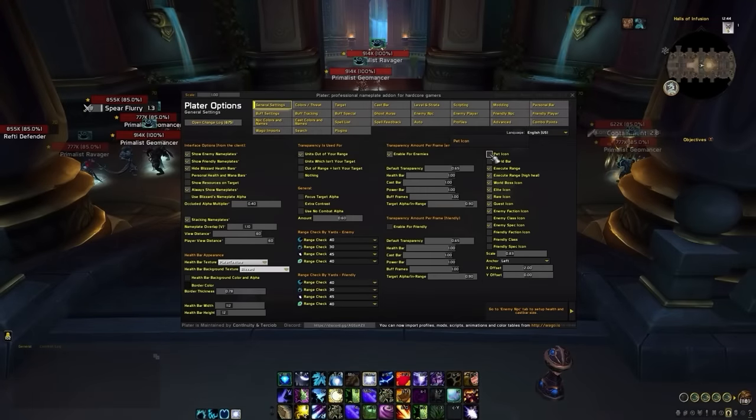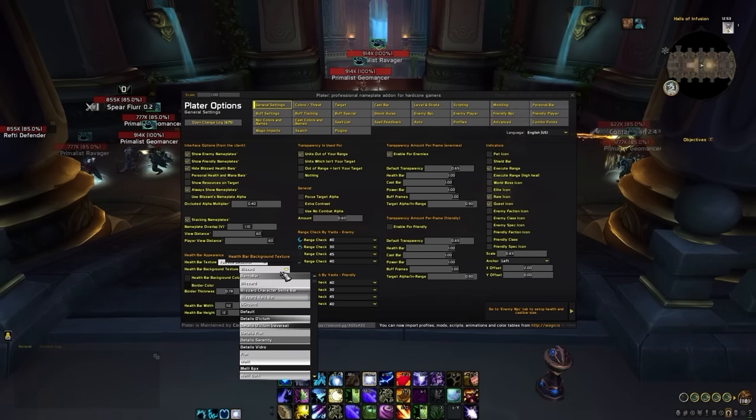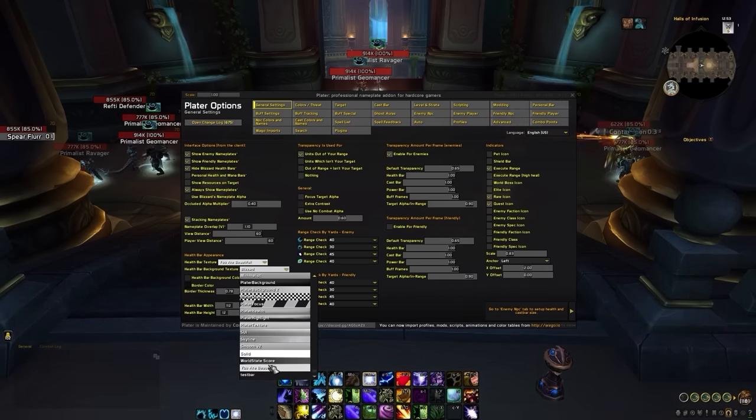Finally, on the right side of the window, you can disable most indicators, leaving only rare and quest icons. Playing with elite icons in Mythic Plus is a bit redundant since almost every mob is elite anyway. You could also add execute range if you play warrior, priest, or monk, but any of these additional markers are optional, so feel free to add more or less if desired. This will automatically adjust on a class by class basis. The remaining settings on the general tab don't really need to change, but feel free to customize any cosmetic options later on after we've set everything up.